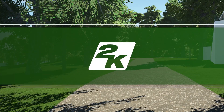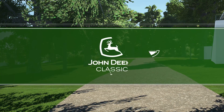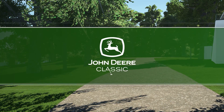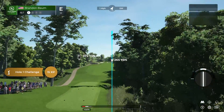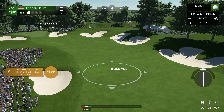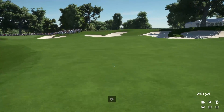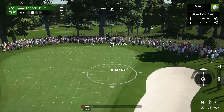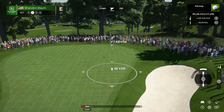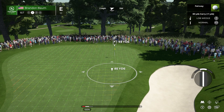This PGA Tour event is brought to you by 2K Sports. We're at the John Deere Classic — today's coverage is about to begin. I'm Luke Elvey, great to have your company, alongside Rich Beam in the booth. The opening hole is a par 4, 391 yards from the back. Grip it and rip it — take the driver and hit it as far as you can. Get over the hill and it opens up the second shot with just a short wedge in.